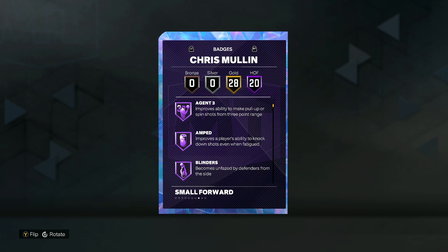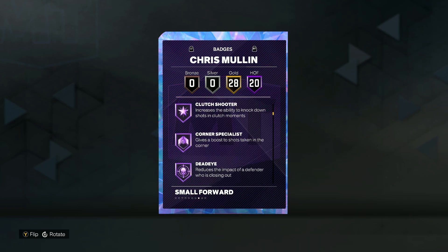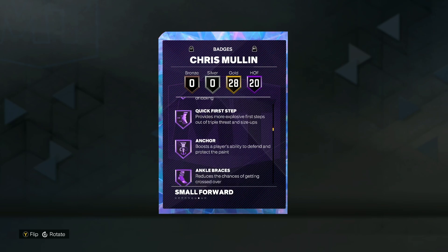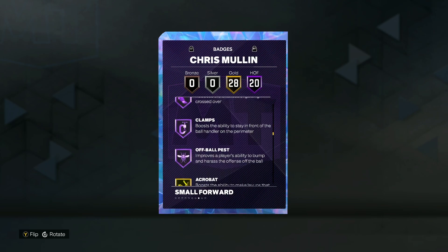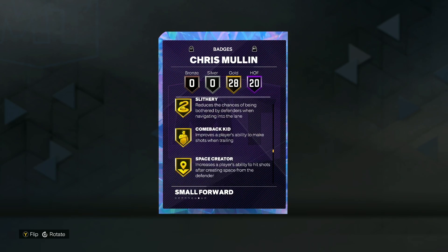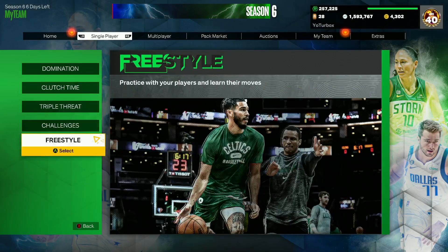Looking at his badges, he's got 20 on Hall of Fame, including Agent 3, Amped, Blinders, Catch and Shoot, Claymore, Clutch Shooter, Corner Specialist, Deadeye, Green Machine, Guard Up, Limitless Range, Mini Magician, Slippery Off Ball, Volume Shooter, Clamp Breaker, Quick First Step, Anchor, Ankle Braces, Clamp, and Off Ball Pest. He also has 28 gold badges, putting him at a total of 48 badges, which is not bad for a Galaxy Opal.